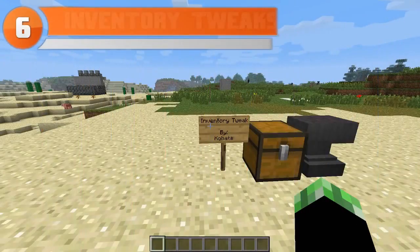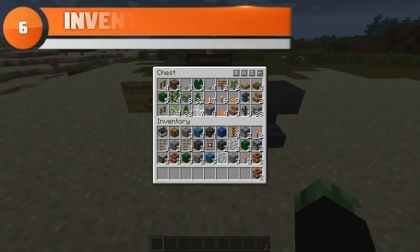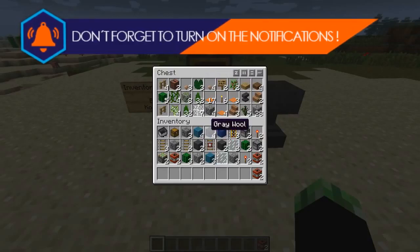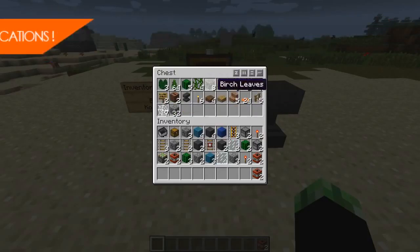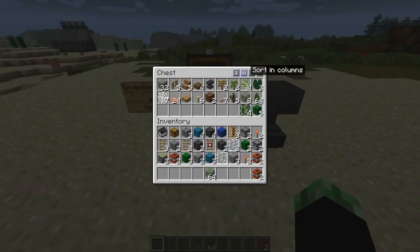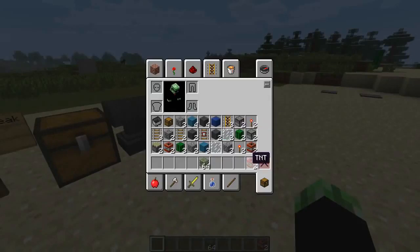At number six we have Inventory Tweaks. A very annoying aspect of Minecraft is when your tools break, forcing you to find new ones or make them all over again. With the Inventory Tweaks mod, you don't have to worry about broken tools ever again — you can go to your inventory, click a button, and all the tools in your chest will be fixed. Some people like the fact that tools break as it makes the game more about survival and resource management, but if you'd rather not worry about those tedious things, check out the Inventory Tweaks mod.